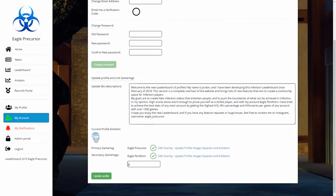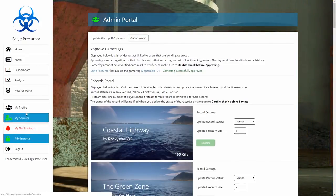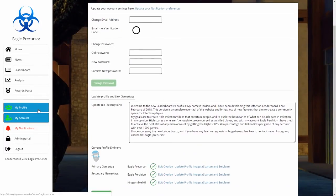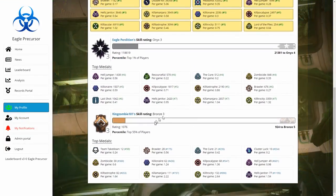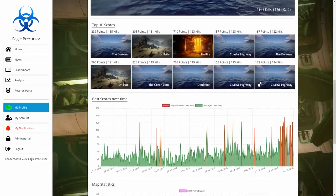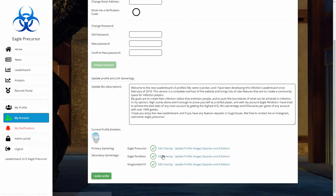I can also link a new gamertag — I'm going to link King Zombie 101, my new account. After updating my profile it'll load, and I can update profile images and emblem, but the gamertag has to be approved by moderators before I can update overlays or download detailed stats. Once approved in the admin portal, King Zombie becomes part of my account and appears in detail game analysis.